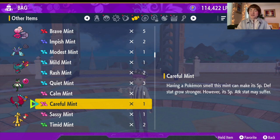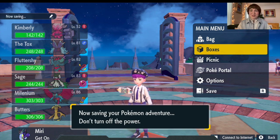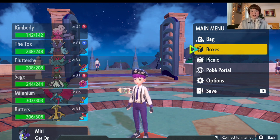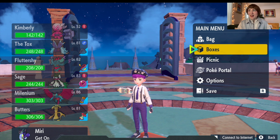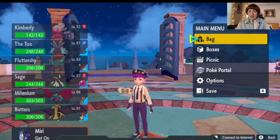Basically, the goal of this build is I want my Tinkaton to be able to survive and then be able to hit with Gigaton Hammer. It's setting up defenses, sitting behind those defenses, and then hitting. Protect allows it to hit every other turn without being vulnerable. Thunder Wave and Reflect minimize the damage taken. So that is the goal for building out this Pokemon.